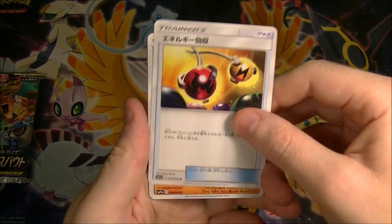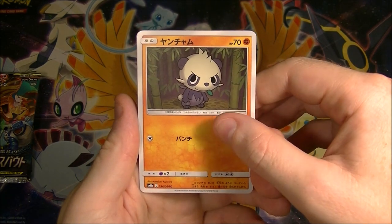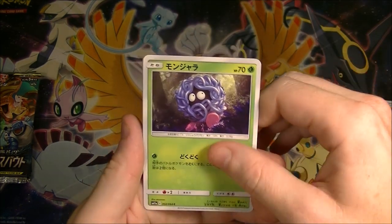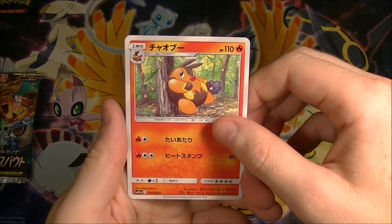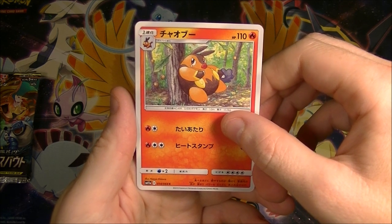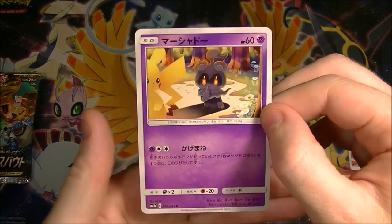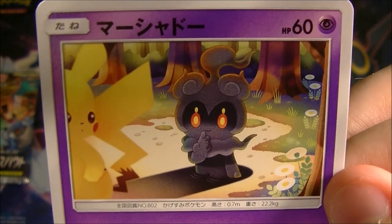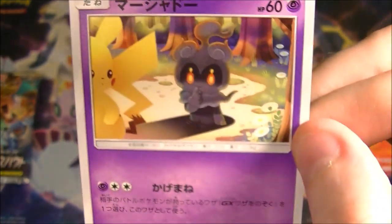Alright, we got the Energy Retrieval, move that out of the way. We got Pancham, Tangela. I never remember what the middle one is called — Tepig and then something and then Emboar. Anyway, his name is Chaobu. We got the nice Marshadow. That is sweet artwork, 0-3-1-3, you did good.